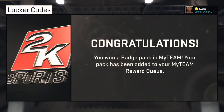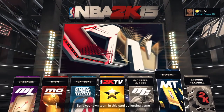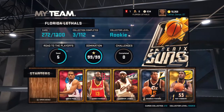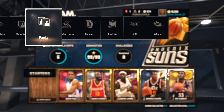As you can see here I got it, so let's go to MyTeam and check out what badges I get. One badge I'm trying to get is Posterizer, cause everybody likes posterizing in MyTeam and it's the cheesiest badge. Let's go to my rewards and see the pack I get right here.